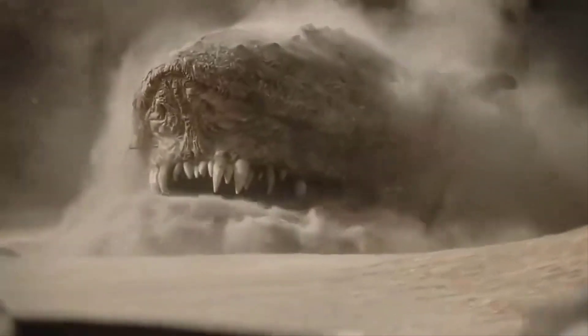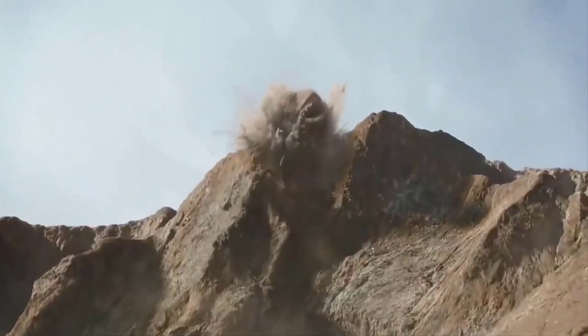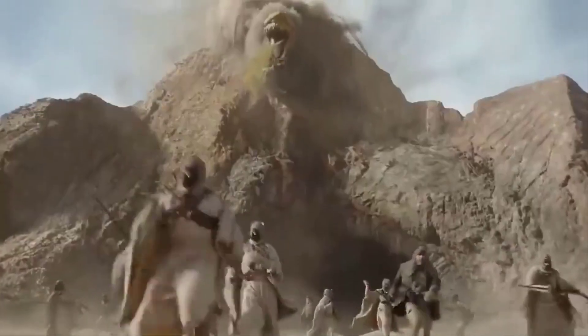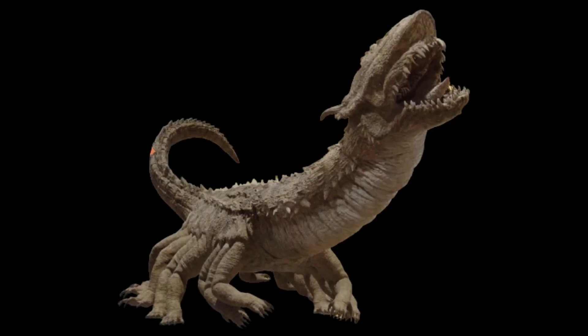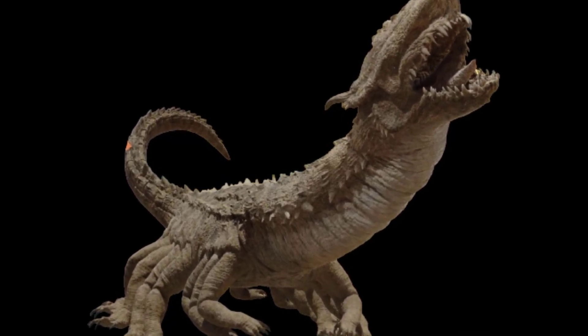Now let's go to the other earlier seasons. At number 4 we have the Krayt Dragon. The greater Krayt Dragon are predatory reptiles from Tatooine, a planet in the outer rim. These gigantic monsters, around 100 meters or 330 feet long, sink into the shifting dunes, swimming under the sands in pursuit of prey to ambush and consume.